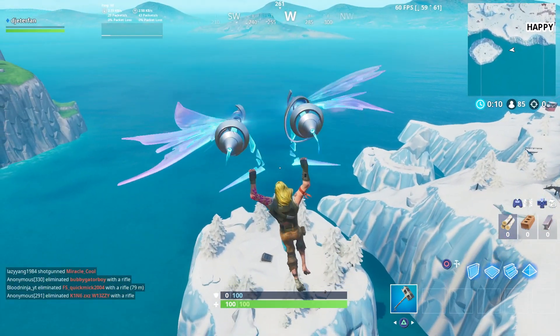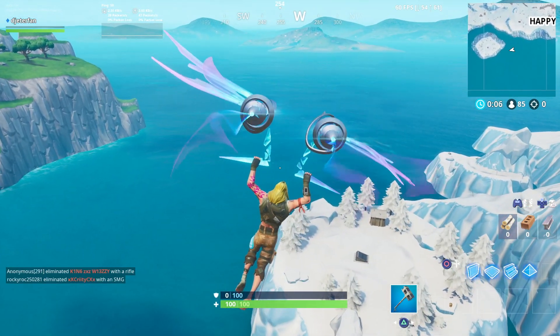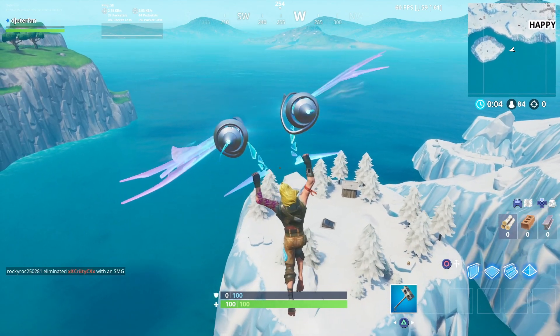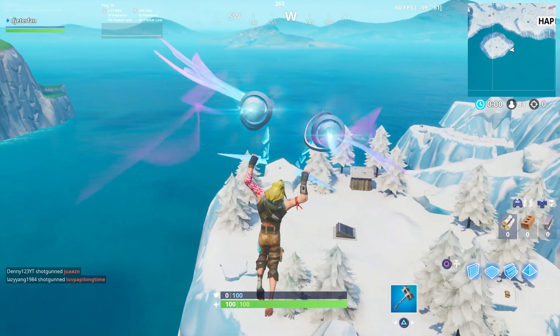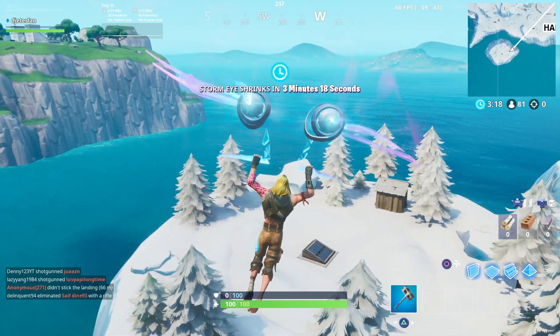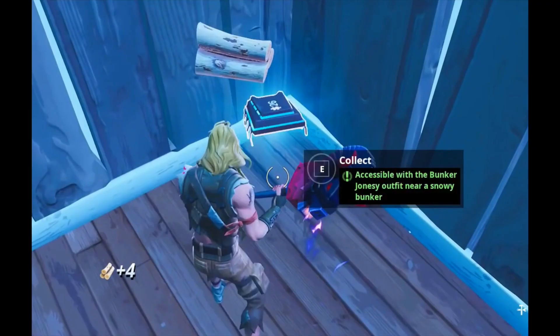Come out to this little private island here back behind Happy Hamlet. You're going to see that there's a little bunker entrance and also a little hut back here on this island. In order to collect the Fort Bite, all you need to do is just go inside of this little hut — that's where we're going to be able to find this Fort Bite.